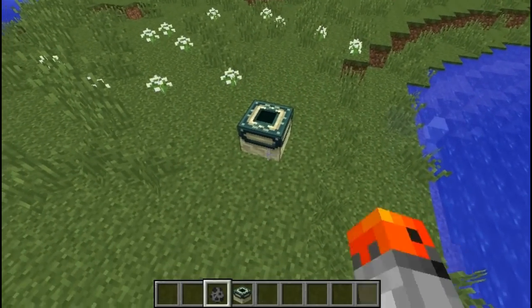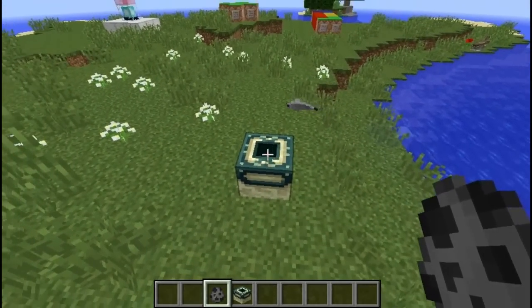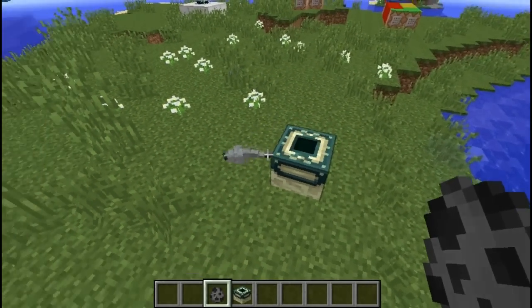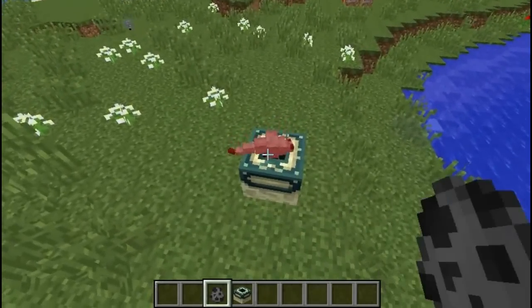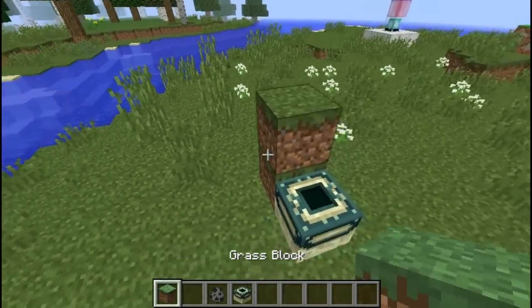This is an end portal frame and interestingly enough silverfish actually take damage from it. As you can see it was standing on it and taking damage, then it walked off and it's not taking damage anymore — and that's pretty interesting.